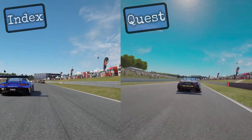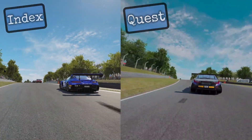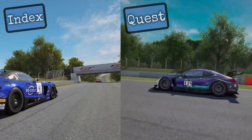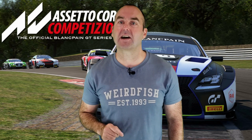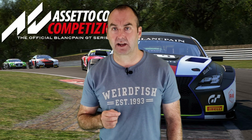Moving on to graphics, I have a great comparison shot to show you. I've got a run on both cars coming out of Surtees heading down the straight towards Hawthorn's. The car on the left is from the Index footage and the car on the right is recorded by the Quest. It clearly shows that while the Index footage is sharp, clear and with realistic reflections, the Quest is less sharp, a bit more muddy and showing very basic reflections. Both games are running on the same graphics settings with super sampling at 120%, however there is a suspicion that SteamVR super sampling isn't applied when using Virtual Desktop, which may account for the less sharp image. The Index also has superior draw distance, with trackside details sharp and in focus, whereas the Quest is again less sharp with reduced detail on the cars.